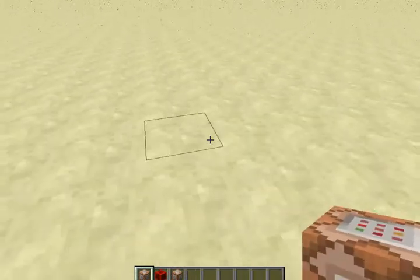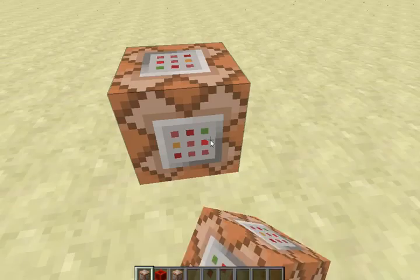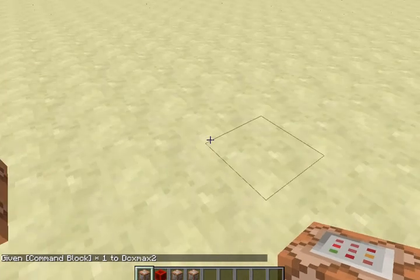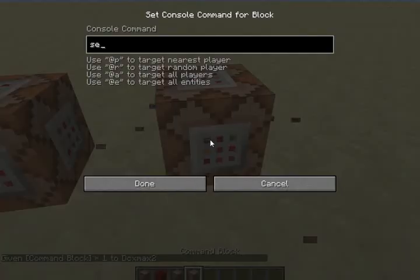All this requires is 2 command blocks and a redstone block. Get a command block that contains the command: setblock relative, relative 1, relative stone 0 replace. Give yourself a command block and put that in — setblock relative, relative 1, relative stone 0 replace.